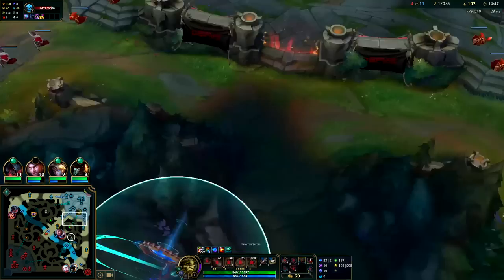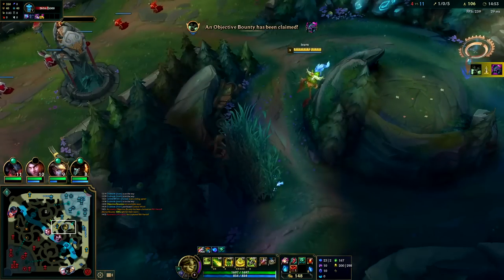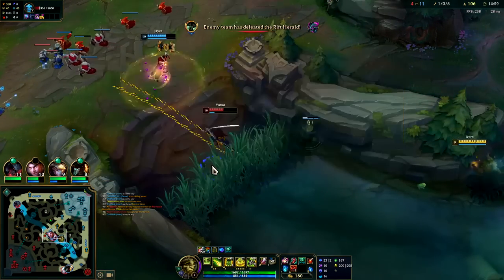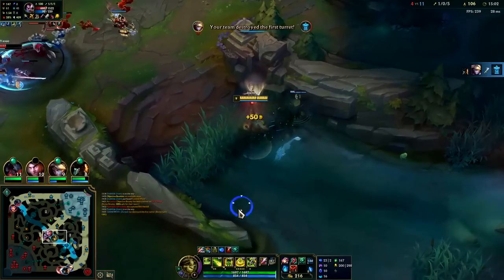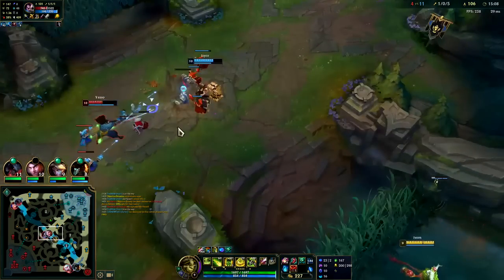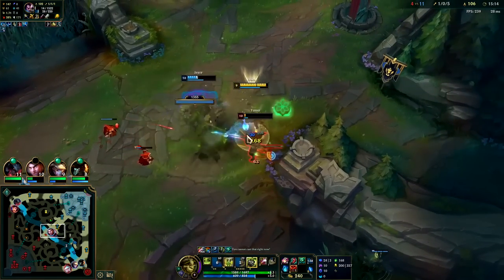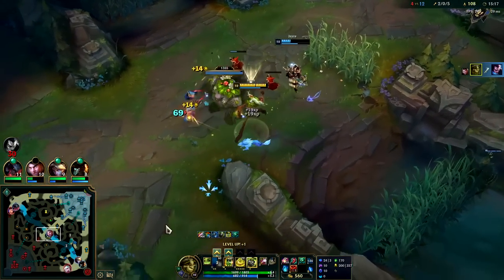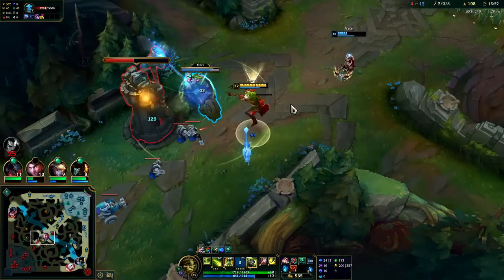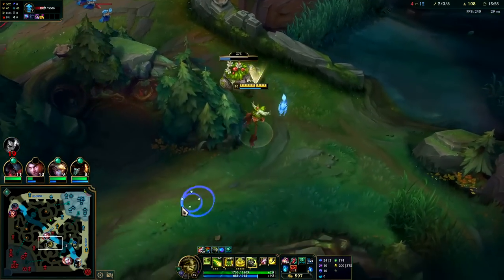Chase goes in for a big trade, keeps it short — that's what he needs to do. I don't know if this area is warded or not. We missed our snare on him but we landed everything else. Got our shield, Daisy, and the bush. Go, Daisy, go! Jace, you're not helping break the turret. He's running away from turret — all Daisy tanks.